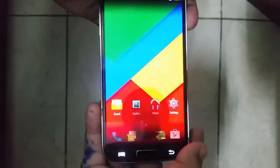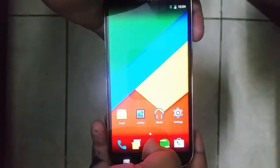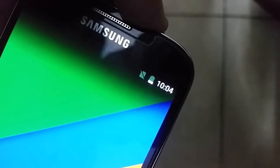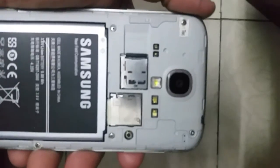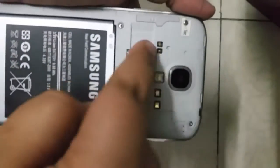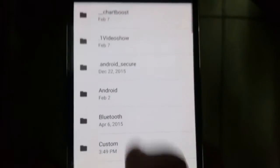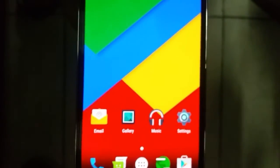Starting off with the user interface, you cannot tell it apart from the CM13 at all. But it has way more bugs — the SIM card does not work, and when flashing the ROM the device does not boot with the SD card in, but after that it does work. You cannot boot with it inside your phone.